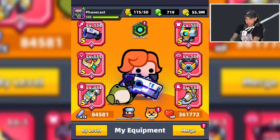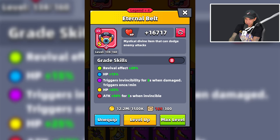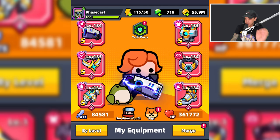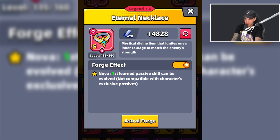So far, this is all I have forged. I don't have any belts forged right now, because before Astral Forge came out, I made a Legendary Waste Sensor. But we pretty much have all Eternal gear and the Void Power weapon. The Eternal Necklace has a very interesting forge effect.